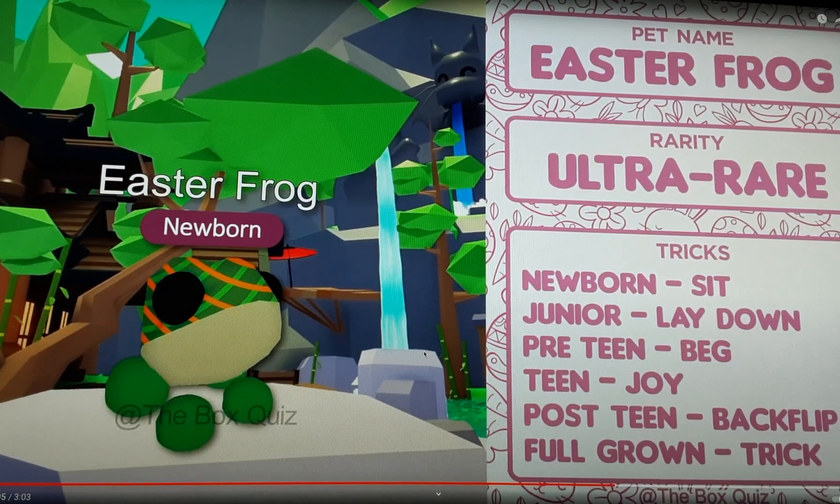Here we have an Easter Frog. Its rarity will be ultra rare. The tricks you will have are: sit, lay down, beg, joy, and backflip. As we can see, at full-grown it will have a trick.